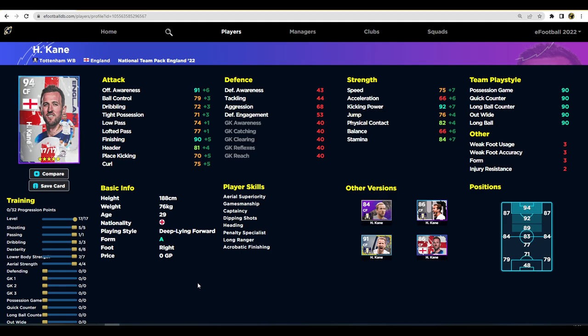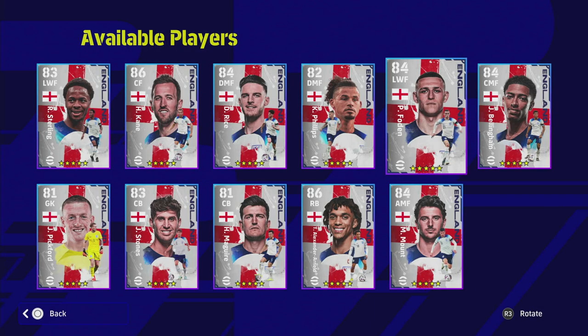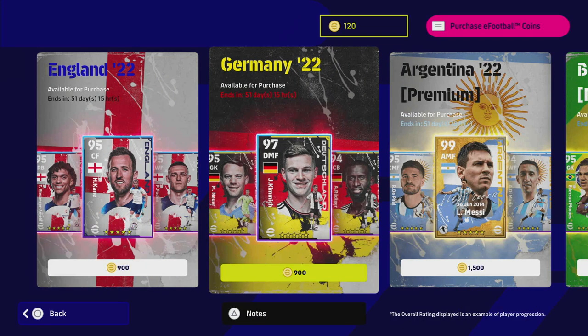Let me know if you're going to be interested in this pack. I'd rate it as fairly decent overall — Sterling, Rice, Foden, Bellingham, and Trent are definitely worth it if you don't have them. The rest of the players are very similar to their standard versions which would suffice if you trained them up. On top of that there's also the German pack which looks to be a little more bang for your buck. Let me know what you think, don't forget to subscribe, and I'll talk to you later!